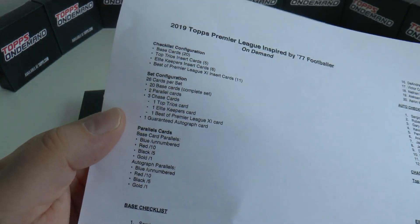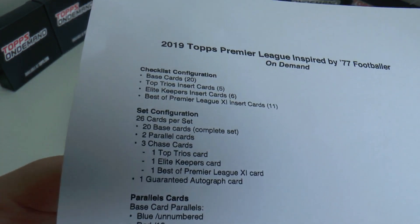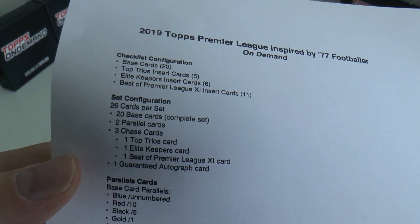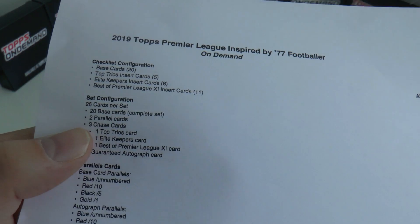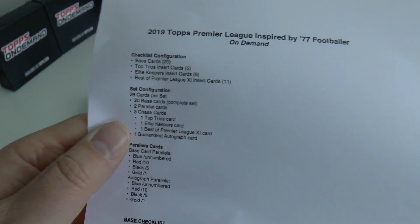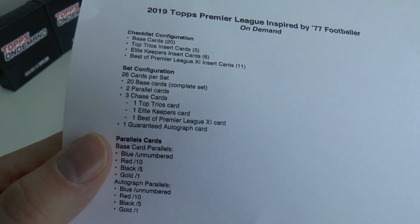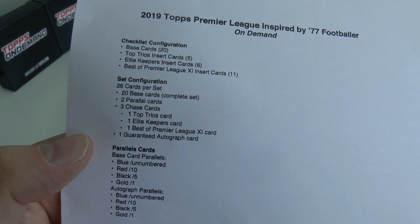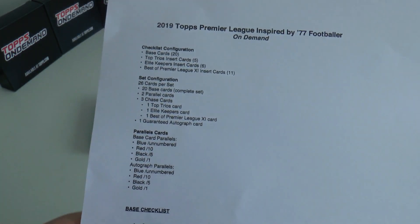Each box - one of which we're going to open now and many in future videos - contains 26 cards inside, which consist of the 20 base cards, two parallel cards, and you know how much Football Cards and Stickers dislikes those parallel cards. But there's also three insert cards, one of each of those sets mentioned earlier, and a guaranteed autograph card.